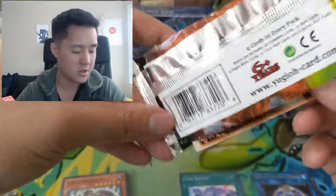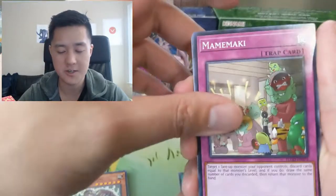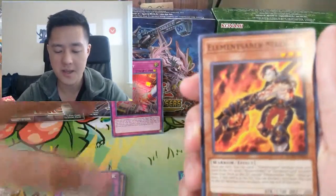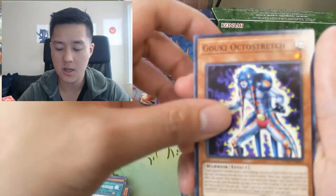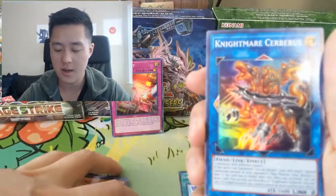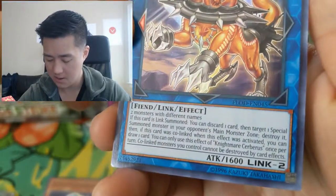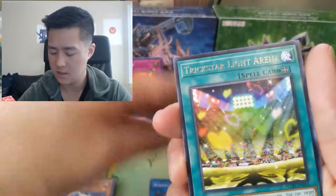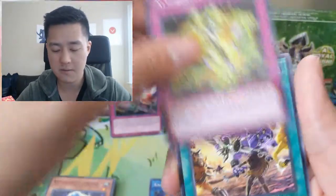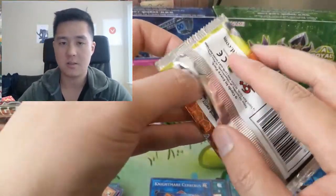You can open a lot of these special edition boxes and not even get a secret rare, or you can get really good ratios — hopefully we get the latter. We have Restoration of the Monarchs, Goki Octostretch — I think this is actually a pretty useful card — Nightmare Cerberus, I'm not too familiar with that one. Trickstar Light Arena, Altergeist Emulator, World Legacy Nightmare, and another Link Streamer. No big hits so far.